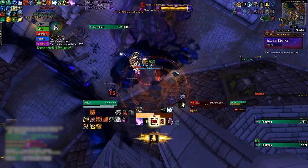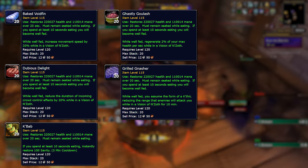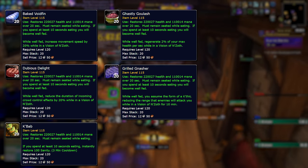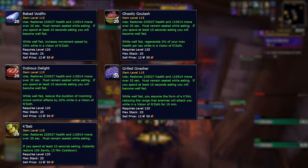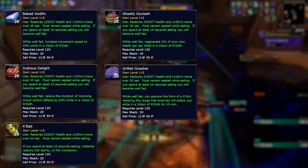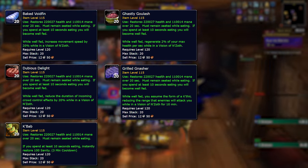Patch 8.3 also brought some special food buffs that only work in Horrific Visions. These can be made using questionable meat, and they can also be bought and sold on the Auction House. The most powerful of these is the Ghastly Goulash, which restores 2% health per second — a huge amount of HPS that doesn't show up on healing meters, and can allow you to pull without worry of dying to auto attacks. You can also eat a Baked Voidfin for a 20% movement speed increase, or a Dubious Delight for a 20% reduction on incoming crowd control, but you can only pick one of these effects because it is a well-fed buff.